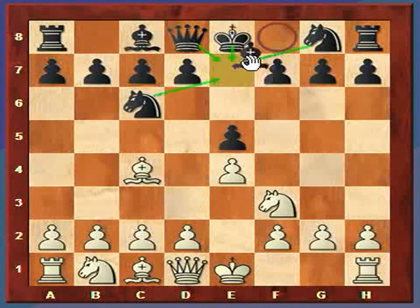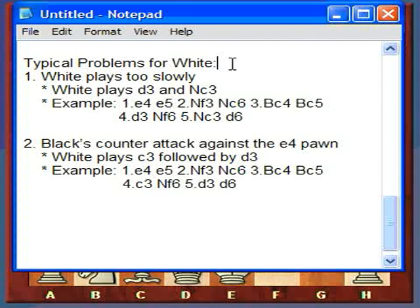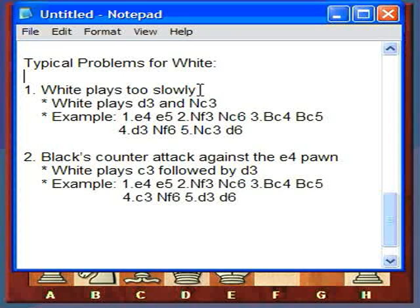The Gioco Piano is when black moves its bishop to c5. I want to say that this game can become quite boring just by typical, ordinary moves. My first point about the Gioco Piano is that there are problems for white. White wants to keep the king in the center, attack, rapid development, but if white just plays somewhat ordinary moves, it'll find itself in a very dull, boring game - and actually Gioco Piano means 'the quiet game.' Here are the typical problems for white: one is white plays too slowly - basically white plays d3 and knight c3.